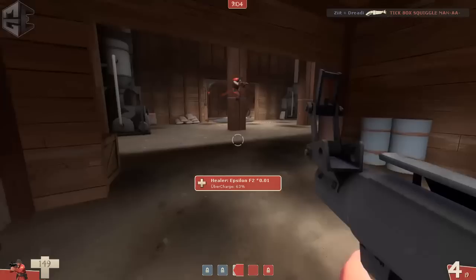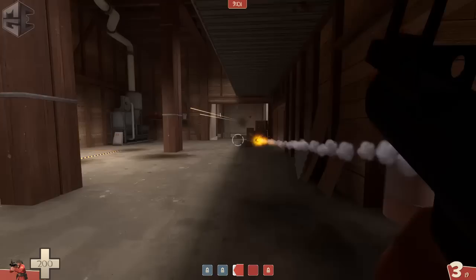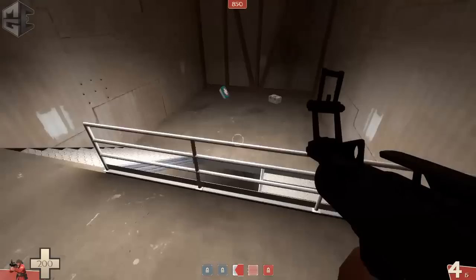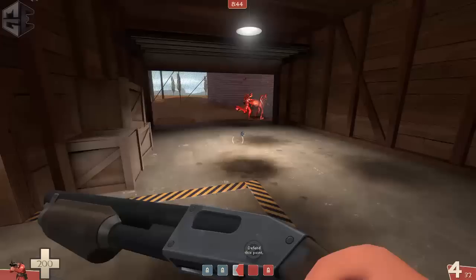Even though we almost kept third, they have so many players advantage that we'll have to struggle to hold on to second. I get a buff from our medic and decide to go up top — it's basically my main position to help our scouts in the garage. We decide to push out so I follow them.